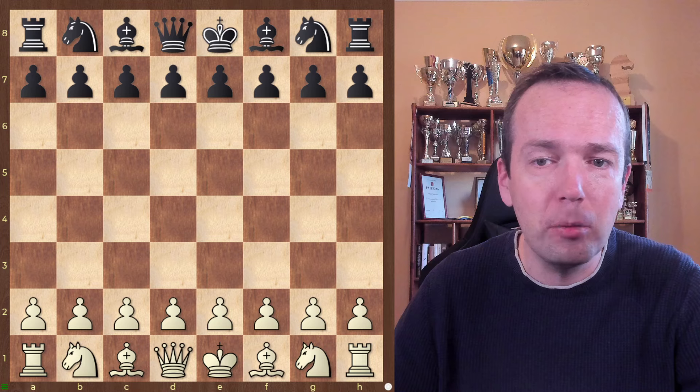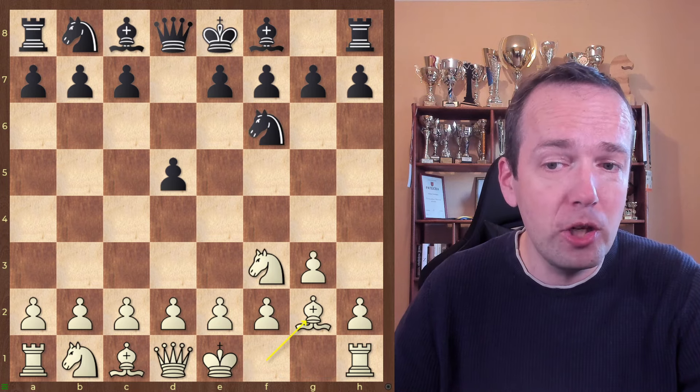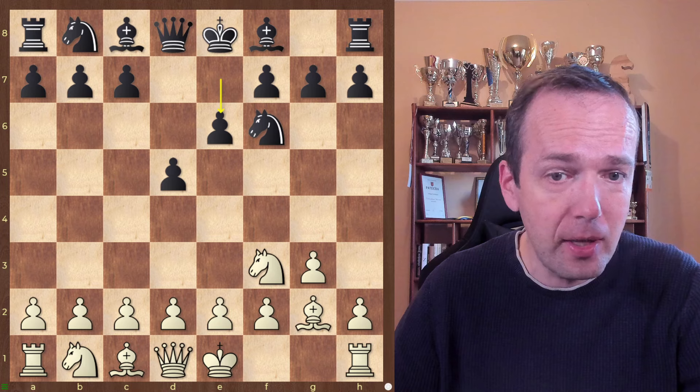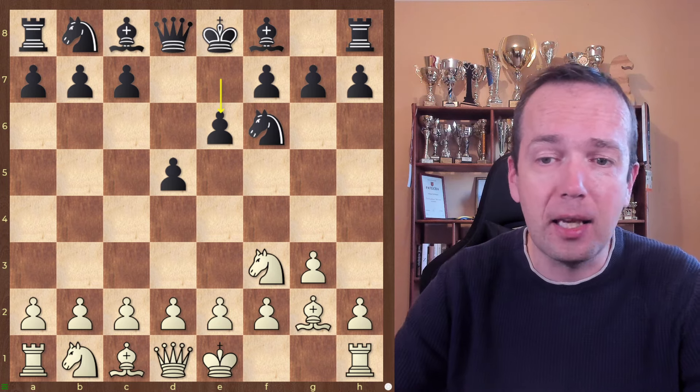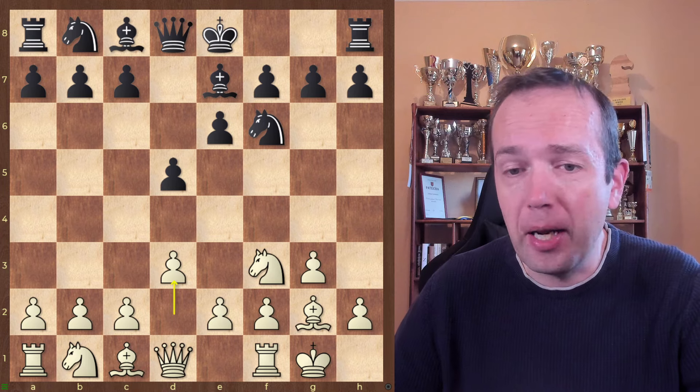The King's Indian Attack normally starts with Nf3, d5, g3, Nf6, Bg2, and e6. This is the most popular setup at least at the club level, so you want to play short castle and now play d3.